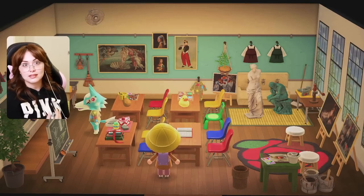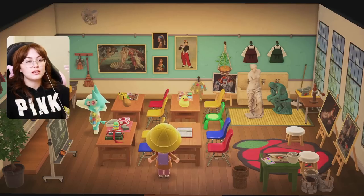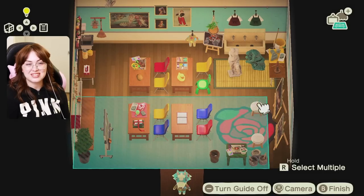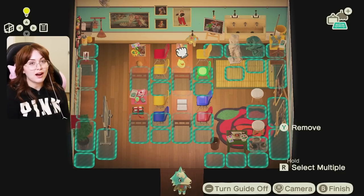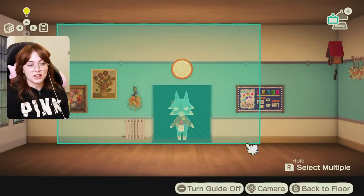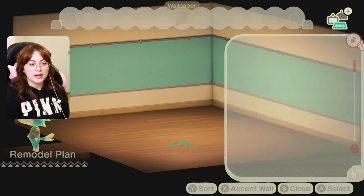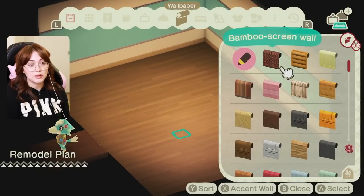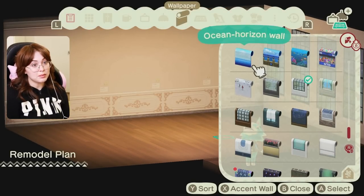The outside is beautiful — I might make a few edits out there towards the end — but inside she needs some work. We need to go with that pastel color theme from outside, with all the pink and the cherry blossoms, and bring that energy indoors. First thing is first, I'm going to take everything inside the room and get rid of it. As much as I'd like to stick with the original floor plan, I think I'm ready to move on. For wallpapers, I currently have an accent wall with windows, which I love.